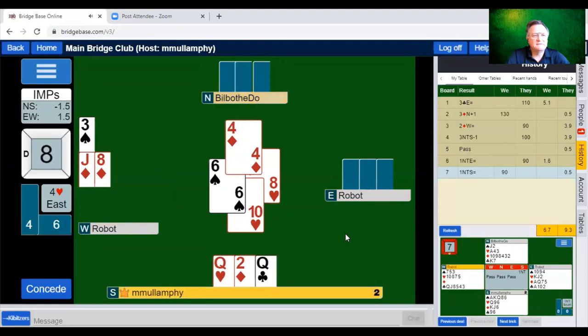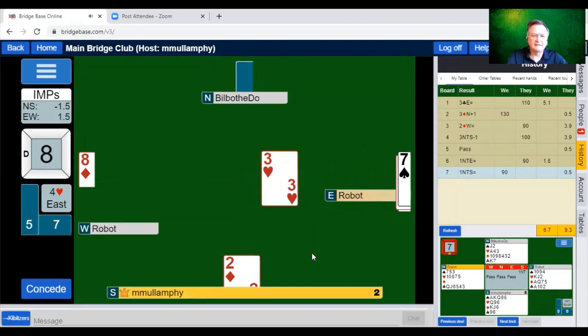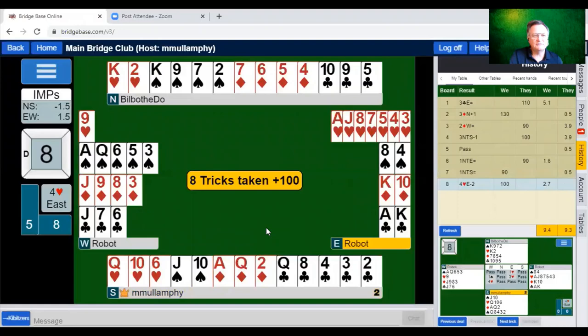Our opponents have done pretty poorly. I think we're going to take this a couple of tricks down. The declarer has the rest — eight tricks taken. What's the final score? Do we have a win? We won! We won by one! Oh, there are a couple more boards.